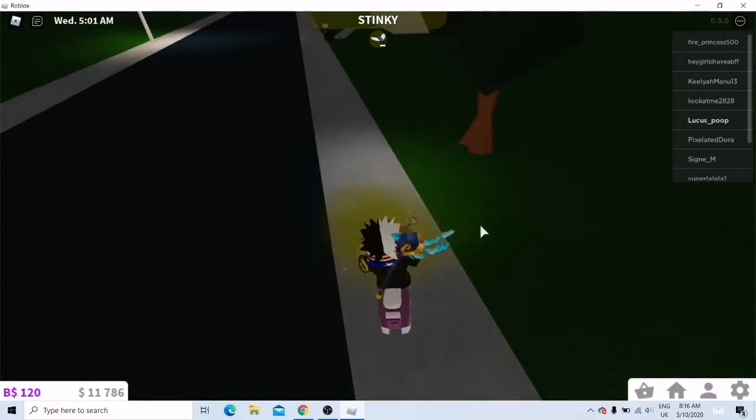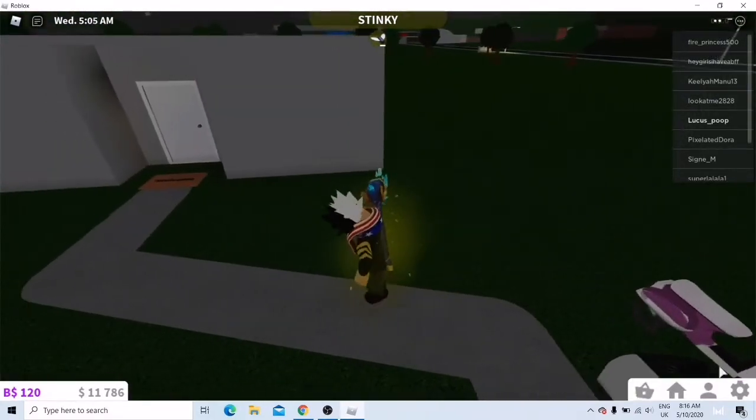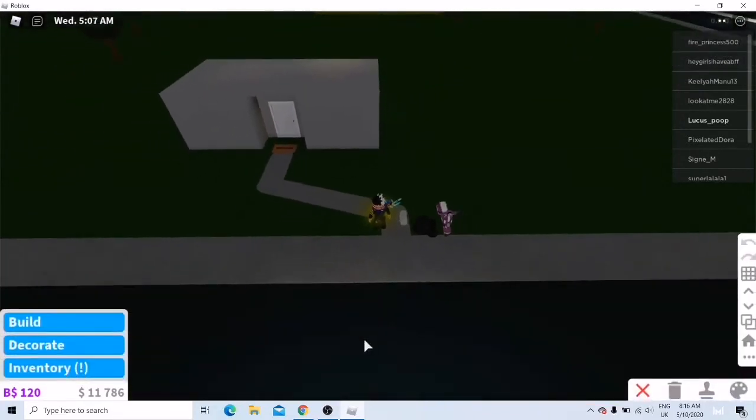You can view your house any way you like — you just have to go to house settings and view mode.